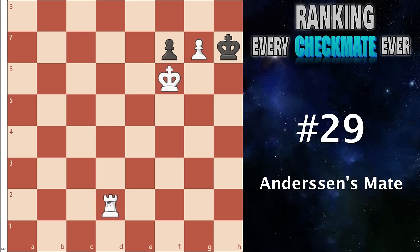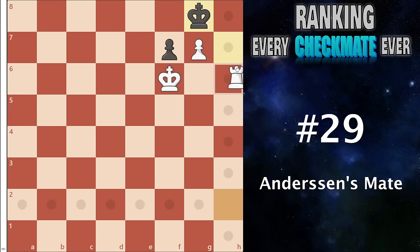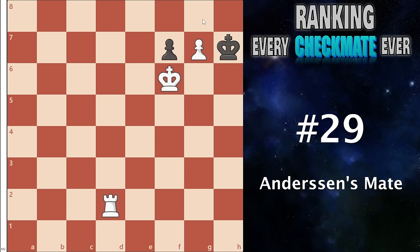At number 29 I have Anderson's mate. This is when you have a very nice pawn and their king is right next to it, and you can play a check — their king must back up and you can send your rook or queen all the way in with a checkmate. This can be good, but really only ever comes to play if you're already crushing them, which kind of limits its situations, and it's also just not that common altogether.